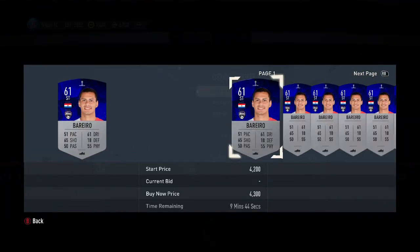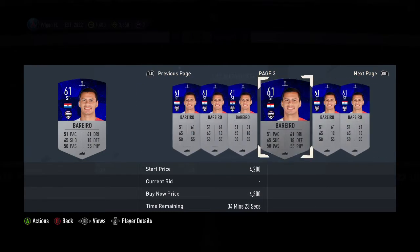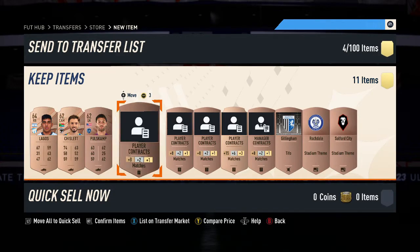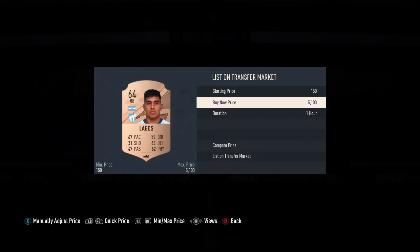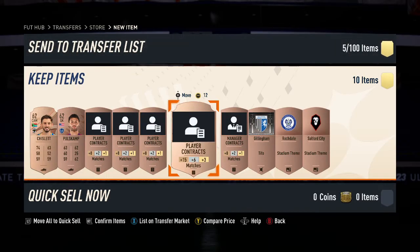If you get one of these players — like a 61-rated card going for 4k — that's amazing, because these sell for a lot of coins. Go and list it up. Don't discard the whole pack; that is not a method where you will make coins. Check what each player is going for — this one is 200 coins, so put him up and list him.